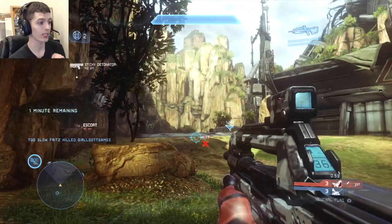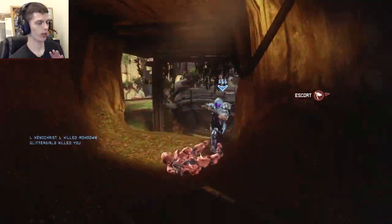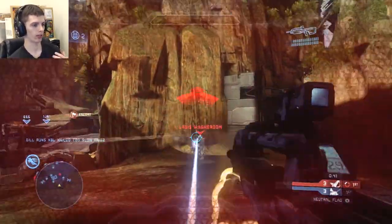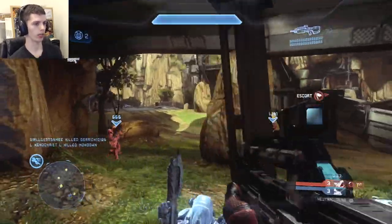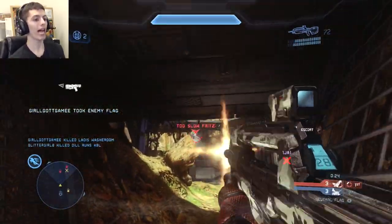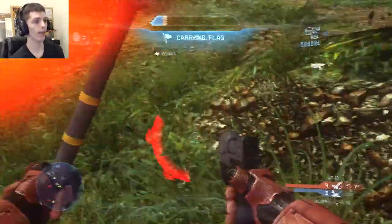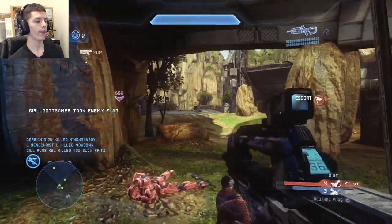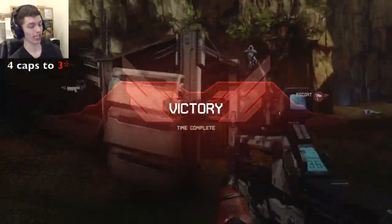Luckily the enemy team doesn't control the center bridge before capping. You really choke here unfortunately — if you cap this flag you're up four to three. This guy really punishes you; you probably should have thrown a grenade before engaging. Your teammate is hanging out well among the wreckage. You need to go back to your base with 30 seconds remaining — don't wait for a new flag. The flag in your base is the winning cap. Capping this flag gives the enemy a chance to push back. As it is, you can burn down the remaining seconds because you're ahead. The game only goes to two-minute overtime when tied, so you automatically win four flag caps to two.